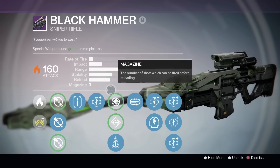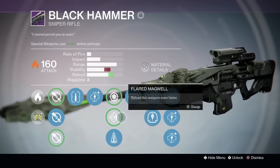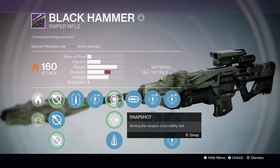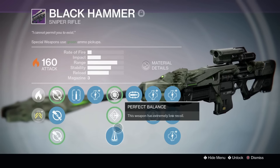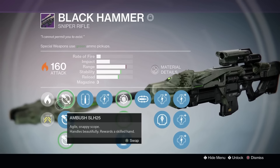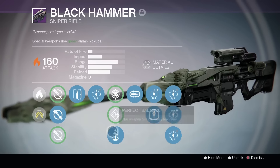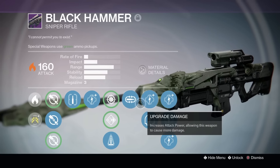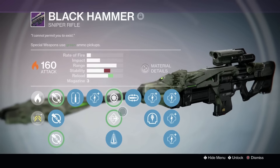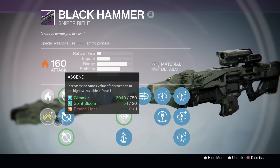But the one big thing that's happened is our Black Hammer lost the Precision Mag bonus — usually right here where three critical shots would automatically refill your magazine. You could take out anything as long as you got those three crits, namely Walkers. You could just hang back on the Devil's Lair strike and wreck shop with that thing. But now that that perk is gone, it's a mediocre sniper rifle and you should probably get rid of it.